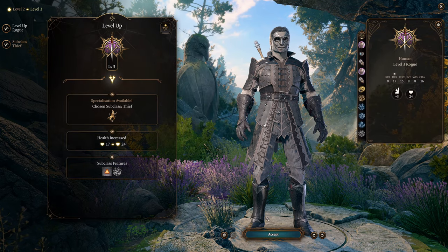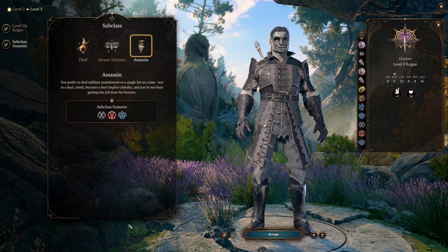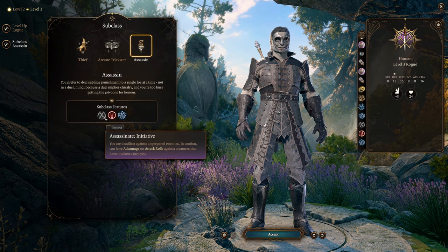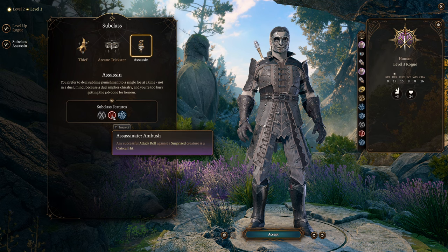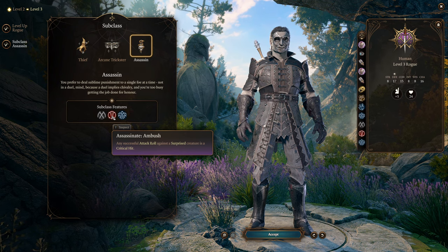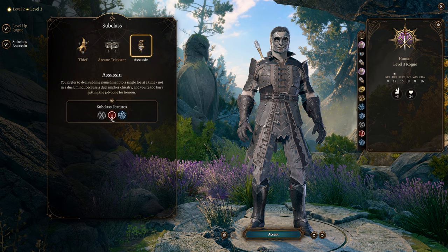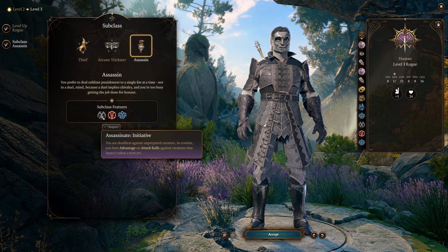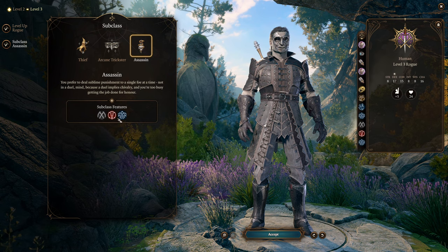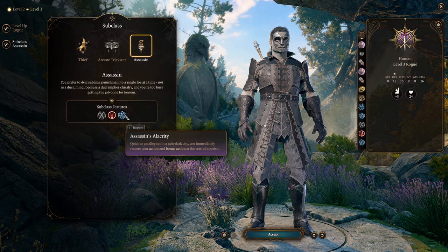At Rogue Level 3, we're going with the Assassin subclass — I've never really looked into it much until I wanted to do this build. This is going to be extremely important to our playstyle. Any successful attack roll against a surprised creature is a critical hit, so that first attack at the start of combat is always going to be a crit, which will help trigger other abilities we're getting later. You also gain advantage on attack rolls against creatures that have not taken a turn yet, which means a higher chance to crit. You also gain the ability to restore your action and bonus action at the start of combat.